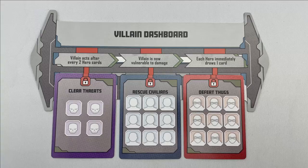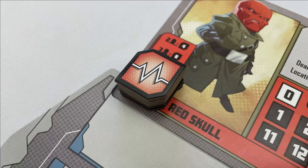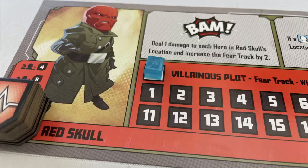Setup starts by putting out the mission guide in the middle of the table with the three mission cards under it in any order. Choose any villain, put the villain dashboard above the mission guide, and add health tokens according to the chart on the dashboard. For example, in a three-player game, Red Skull starts with eight health. If their dashboard has a track, put a cube on zero. Choose any six random location tiles and lay them out so they form a circle around the mission guide.